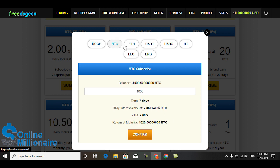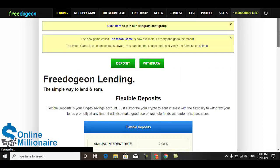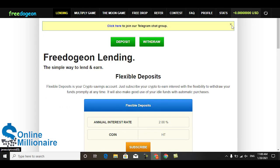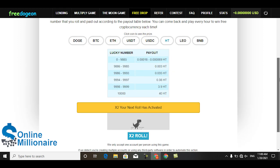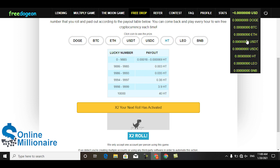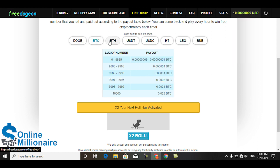You can put any amount you want and you can make much more money. The next one is free - you can claim free coins. Just choose your favorite coin. I want to choose this coin - you can choose between here, BTC, or anything you want.